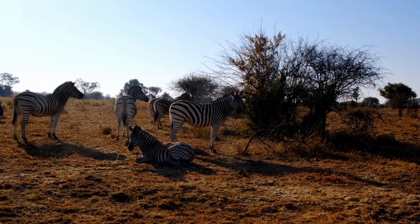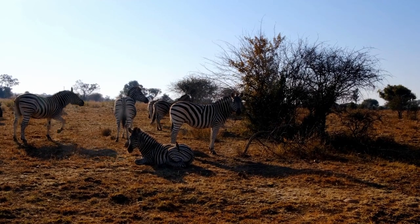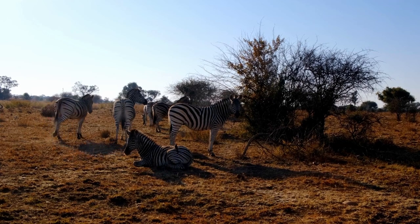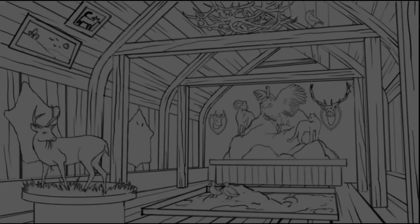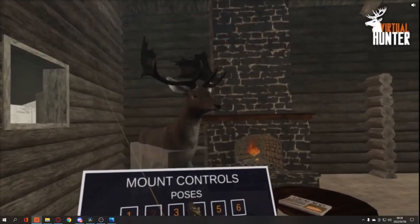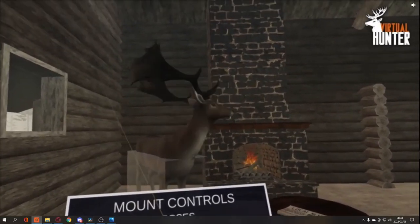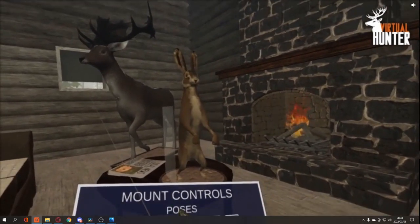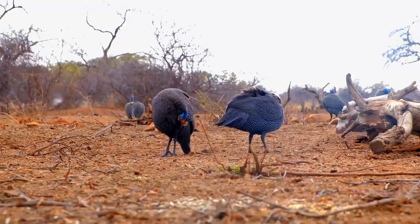Number eight: trophy lodges. People will say Call of the Wild has trophy lodges, but they did not have them at release — and a lot of people lost phenomenal trophies because of that. Not only are we getting trophy lodges, but you can place your trophies wherever you want. The concept comes from Virtual Hunter, but the fact that Ultimate Hunting is prepared to include this from the start is why it made the list.